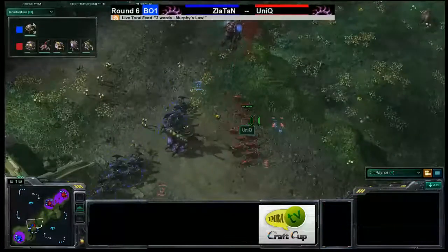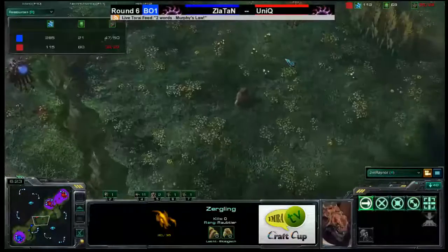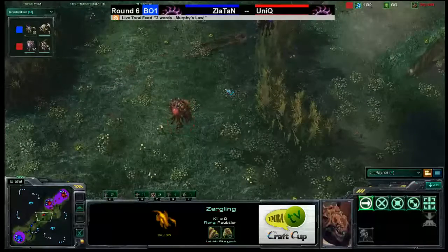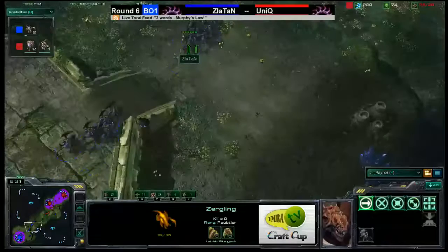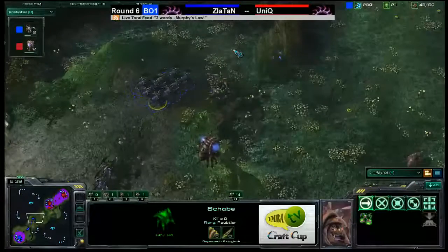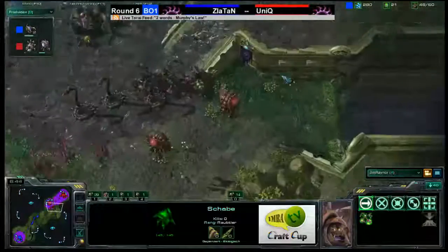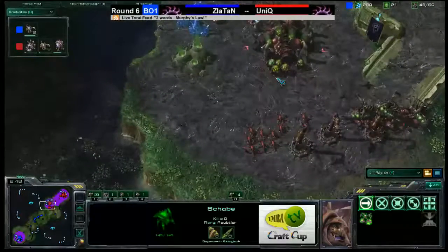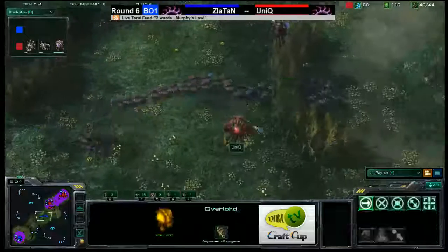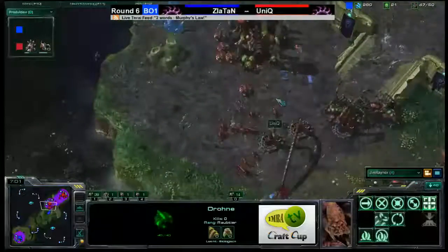Sending those Zerglings in looks like a mistake — the Roaches just take them out. He was maybe trying to save his Overlord, but that didn't happen. He's going to need to build a couple more Overlords to maintain his supply count as Zlatan moves in. Unique is at 28 supply, Zlatan's at 48, and Zlatan's bringing his Queen with him. All of his drones are all-in right now. Here we go — let's see how this works out for Zlatan.